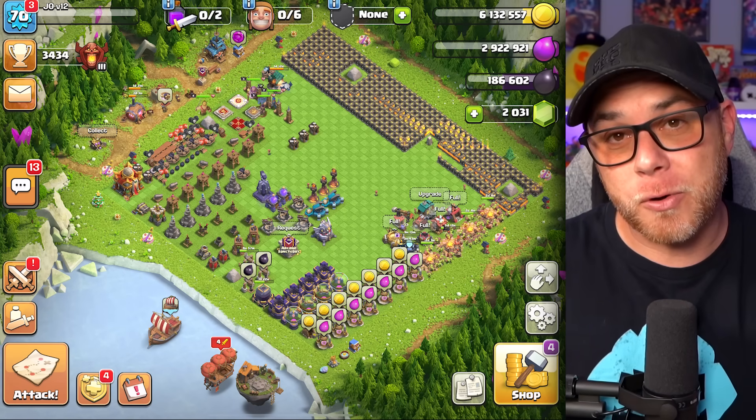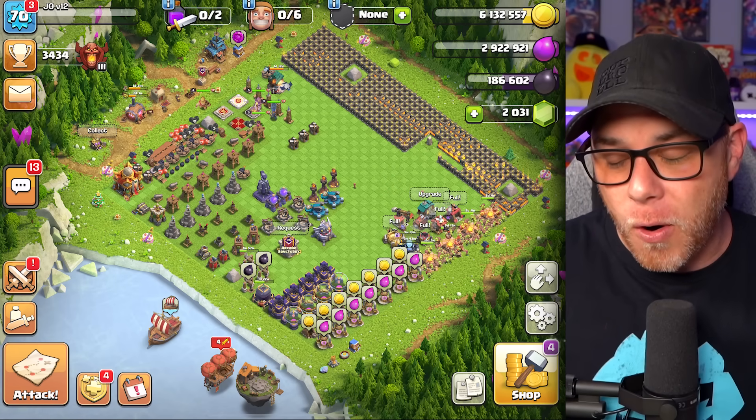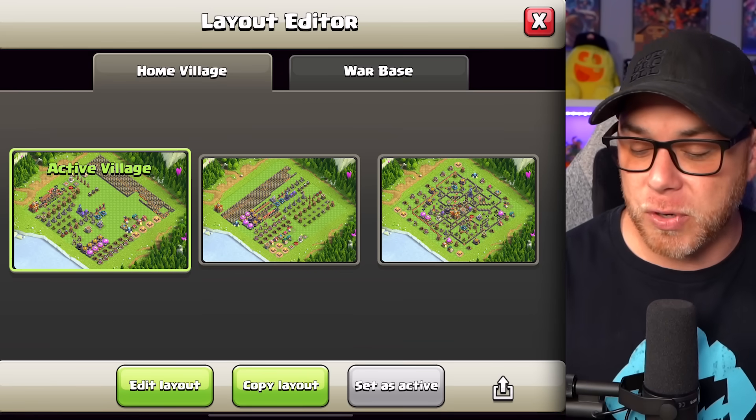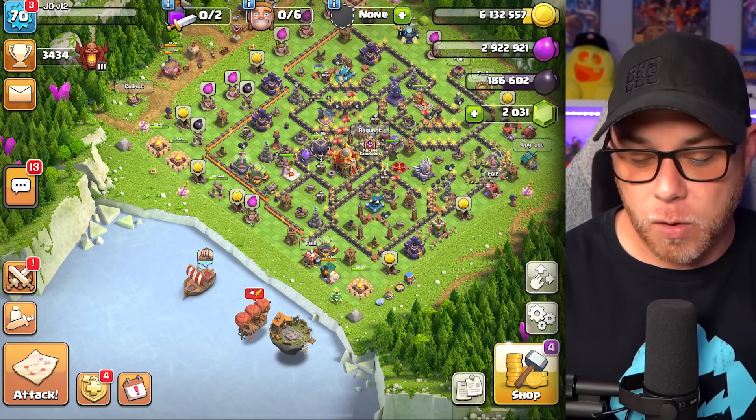The fifth builder might go toward the pet house, but those are really long upgrades that may require books I don't have. This is the core dilemma: high-end upgrades like storages, army camps, and town hall 16 items either require waiting almost two weeks or I get them to the highest level I can and shift builders elsewhere until I have magic items to complete them. It's a trade-off between how much money you're willing to spend and how long you'll wait.